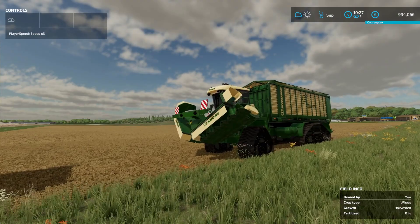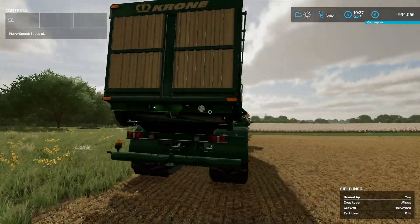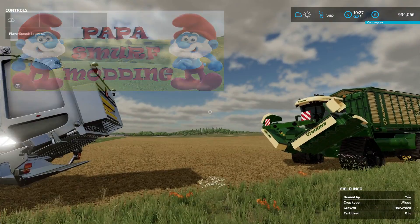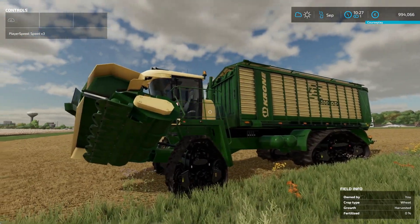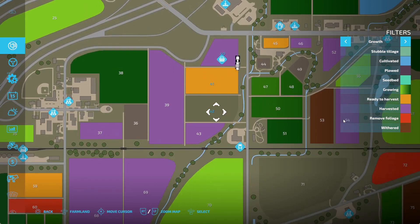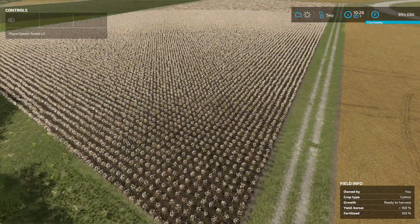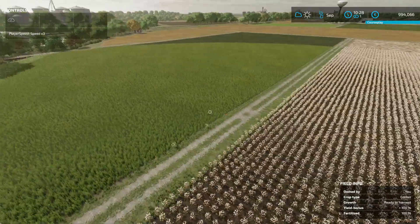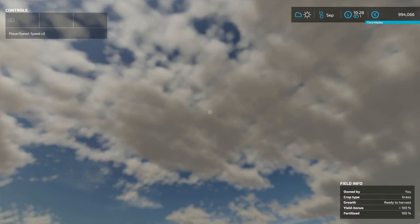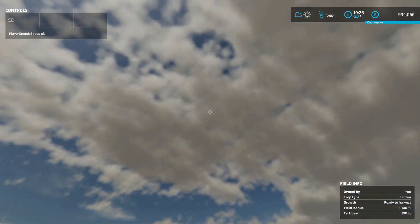For the grass work I'm gonna use this mower pickup — I can't remember where I found it but it's a pretty cool one. It holds one million liters, so it's not realistic but it's very testing-friendly. I've got two fields here, 41 and 42. Both the cotton field and the grass field are ready to harvest — yield bonus 100% and fertilized 100%.